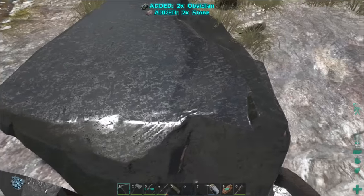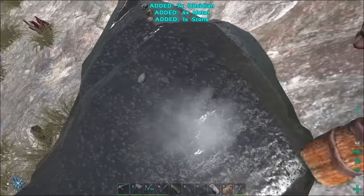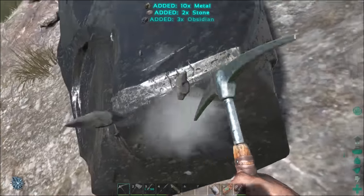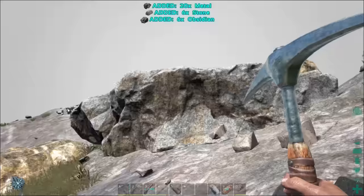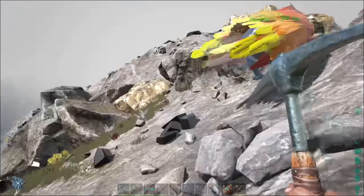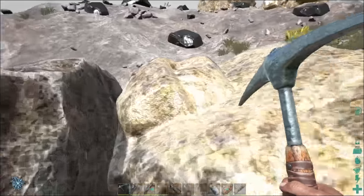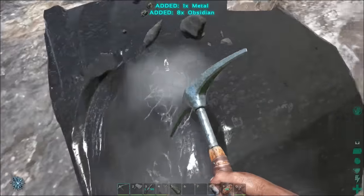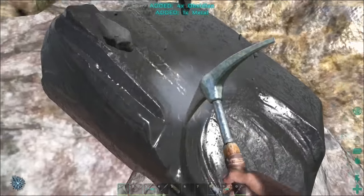So I'm going to be picking this stuff up with my pick. After we get this next step done and we get the scuba suit, we're going to start working on the refrigerators, because I need a bunch of electronic circuitry things which take pearls which are under the water. So the scuba suit is going to be a good intermediate step before we can work on the refrigerators. This is not nearly as good as using my Ankylosaurus, but for now it'll be fine. Get all the obsidian we need, and then we'll go do some swimming and look for some pearls.